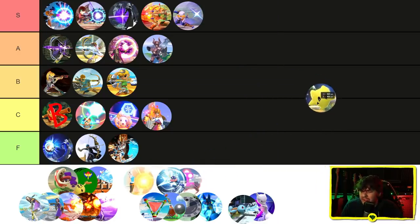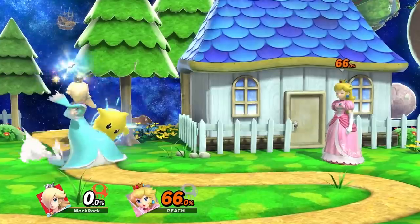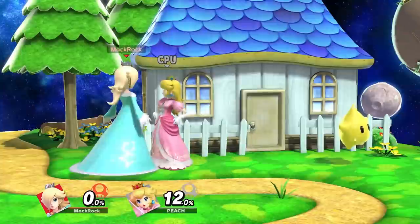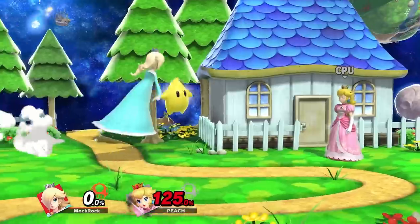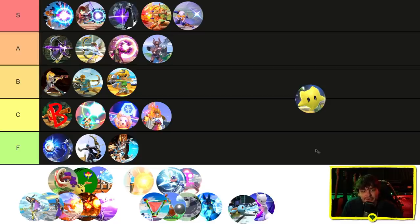Rosalina's Luma Shot is an interesting one to evaluate. You can use it as a chargeable projectile, but that's not really the point of the move — its main use is to de-tether and re-tether Luma, and obviously that's a pretty important thing for Rosalina to be doing. She's got a lot of different setups depending on how Luma is positioned. Despite my best efforts, I'm still kind of in that apples-to-oranges thing — this move does basically nothing as an actual projectile, but it's completely vital to the way she plays. I think A tier, because so much of what Luma Shot is actually doing is setting up other moves to work better.